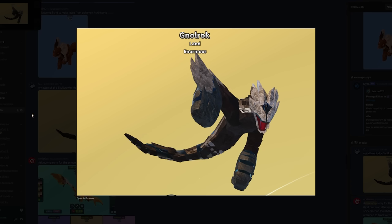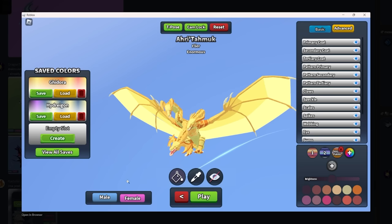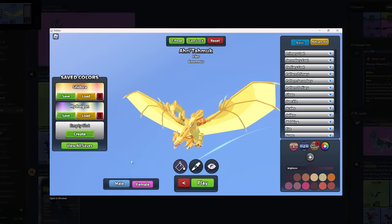A Skull Crawler — that's pretty solid, very original idea. I think I'm gonna have to give this one an eight out of ten. King Ghidorah from Godzilla — very solid idea, I like that. Pretty solid skins. I'm gonna give this one a seven out of ten.